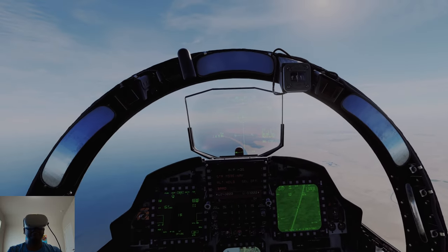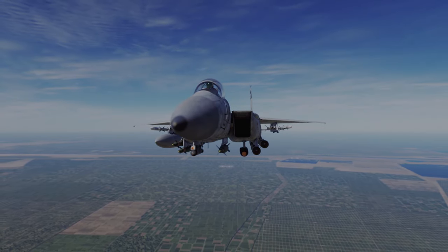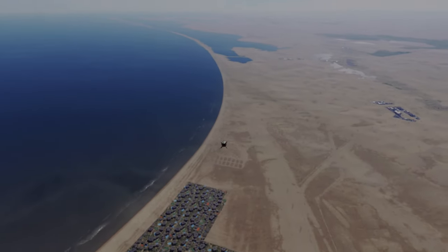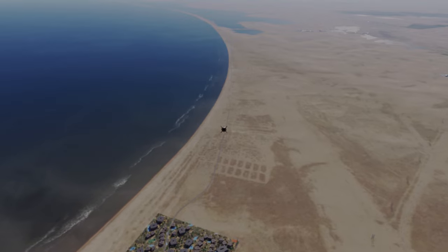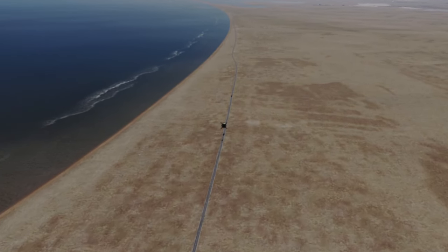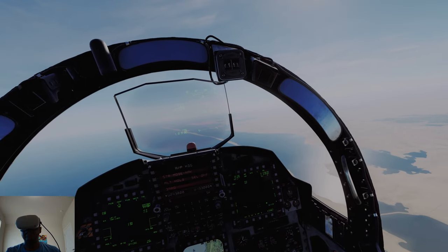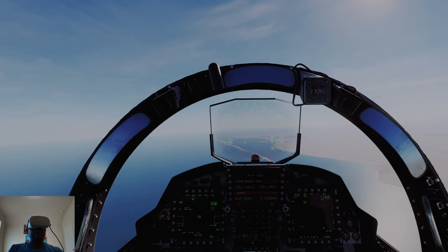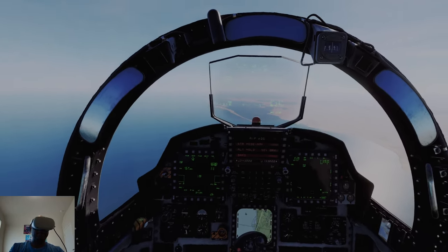Still learning the Strike Eagle, so if anyone has any tips for locking on to a ground target, let me know in the comments. Holding down the weapon release. That did a lot of destruction there — cool, that's all I wanted to do for this video. Hope you enjoyed it. If you liked it, don't forget to hit that like button and subscribe, since it helps me out. Thanks!